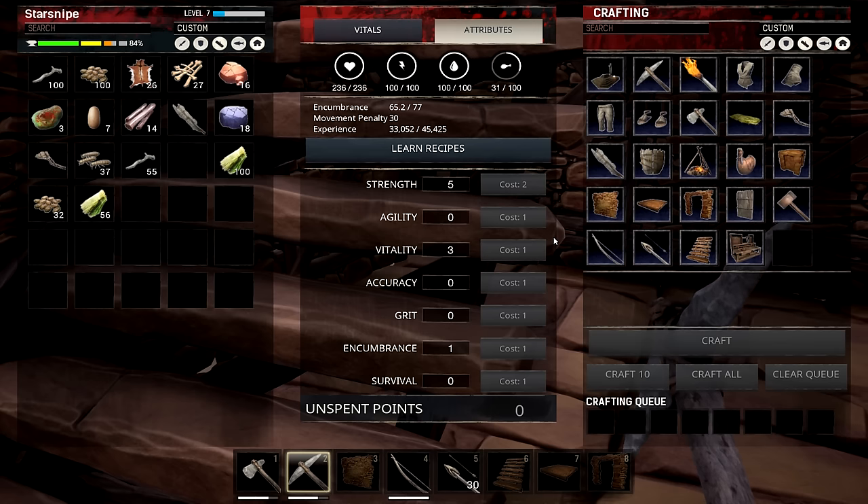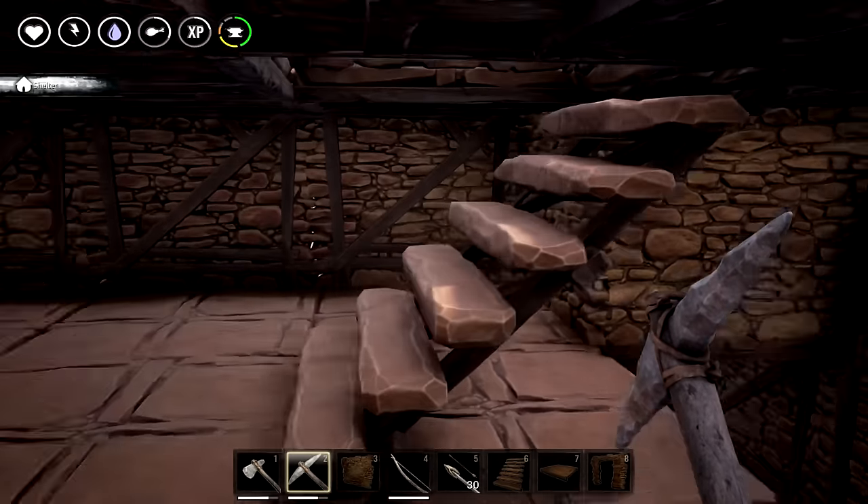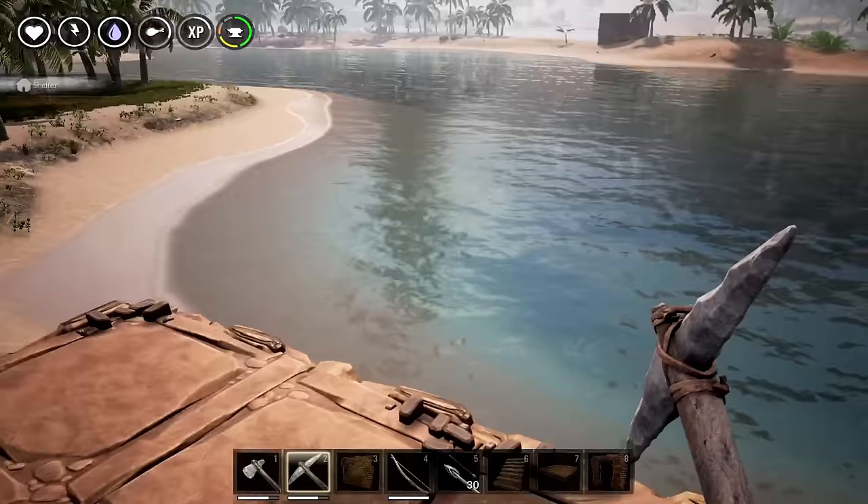We still gotta hit levels eight, nine, and ten before we can get the thrall taker, which is seriously what I want most by far. Other priorities include some better armors and maybe even the stone dagger — that seems like it might be better than this crappy little sword. Blunt brittle sword, you could definitely get better stuff. Anyway, what I want to do today is get the armorer's bench going — that's the big goal — and then go back out for another try.